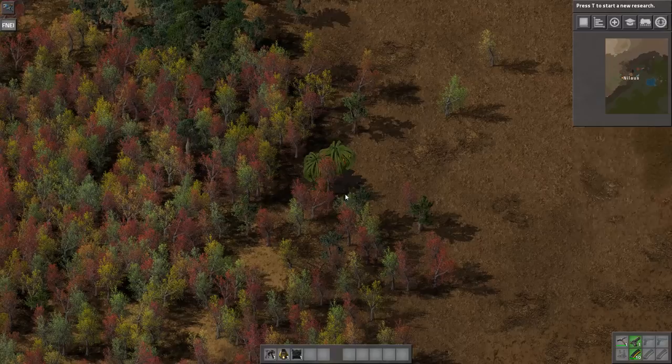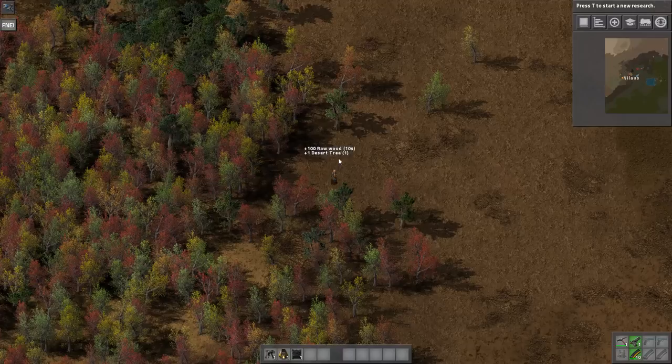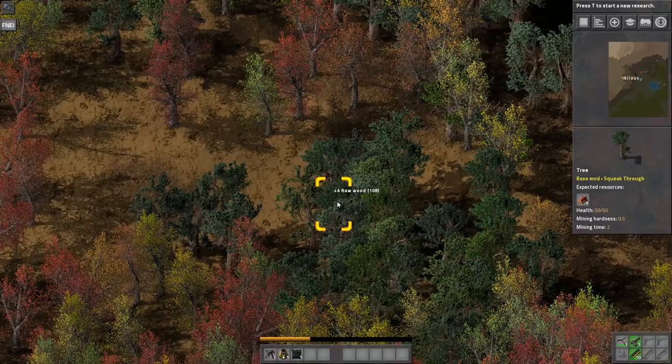There are also some other parts of Angels mods to show. You can see this thing here is a desert tree — we can chop it down and immediately get 100 raw wood, which is pretty nice. There's also another option for materials out here somewhere. Let's just look at the map.